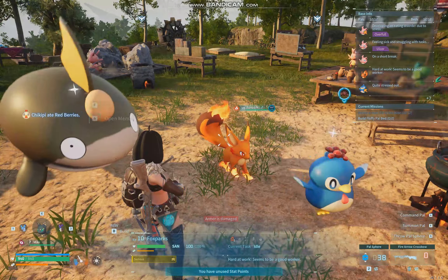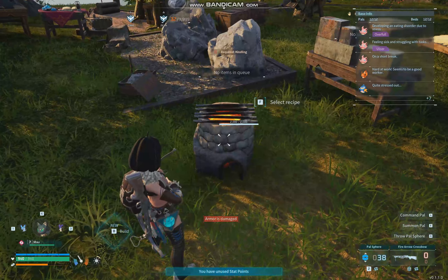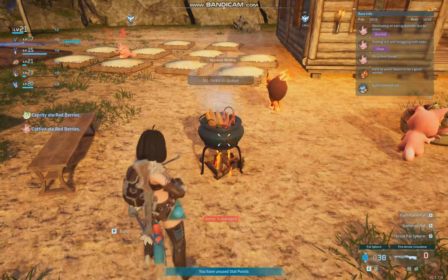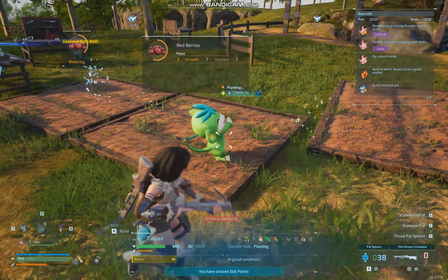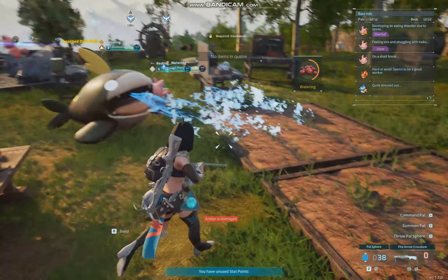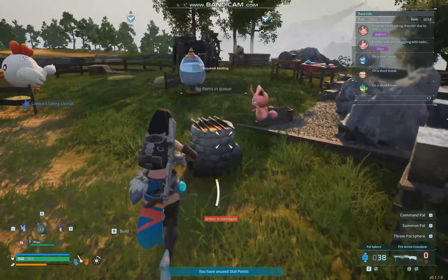This fire one can smelt things at the forge - so when you get ores, you can turn them into ingots using him, and he can also cook food. Then you've got water types that can do planting and harvesting. This monkey is spreading seeds and this thing is shooting water to water them. We've got like this ecosystem or economy being run by all the different Pals.